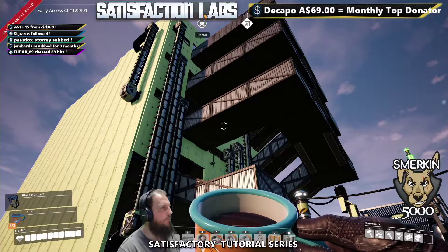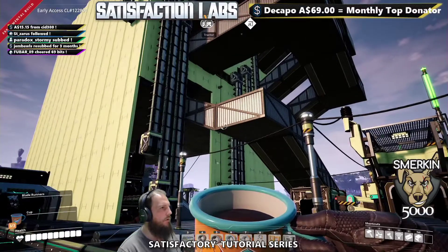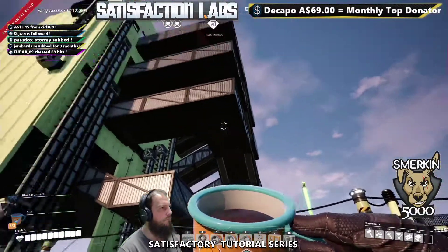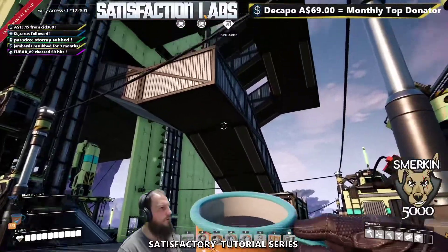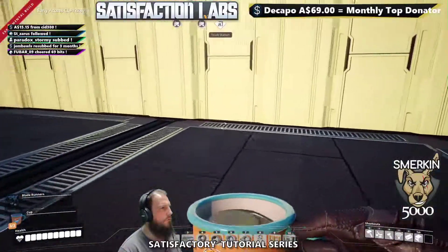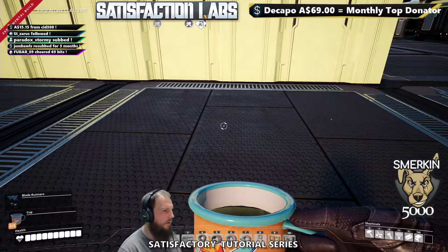This is our current copper factory, set up really early on before we had walkways, so we use the ramps to traverse each floor. Now that we've got hyper tubes, I'm going to use them to go up and down. Before we do that, I'll demonstrate hyper tubes — I've set up all the hyper tube stuff on my hotbar.